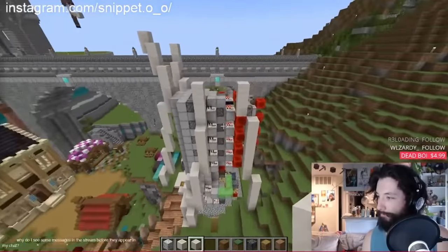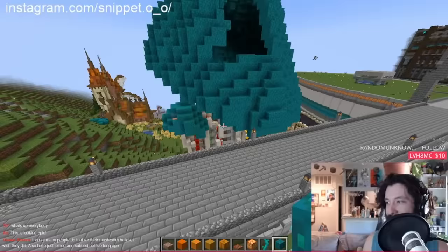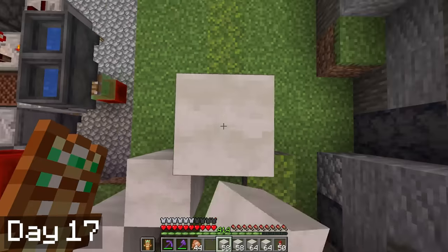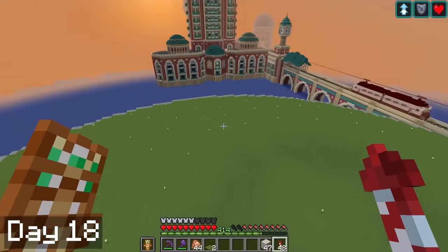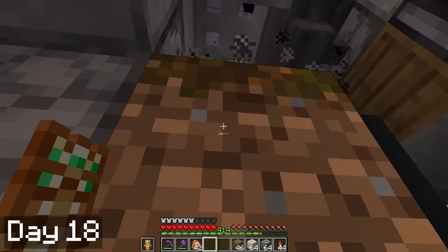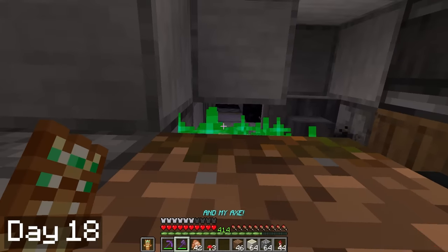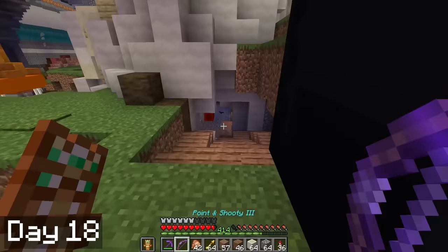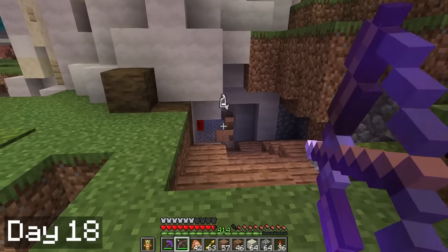I actually designed the mushroom in creative with my friend Snippet a few months back on a live stream, so all I really have to do is copy over the design. As the sun rose on day 18 I headed over to the mob hotel to grab some bone blocks to give our mushroom stem a bit of texture. After building up the stem for a while I got nervous and wanted to double-check that the farm was still functioning — luckily it was. So I got back to work after a bat took a bullet for a creeper. That bat should join the secret service.